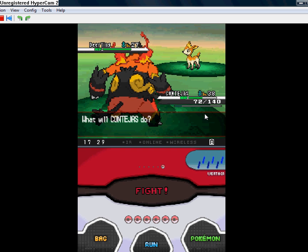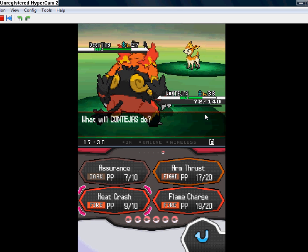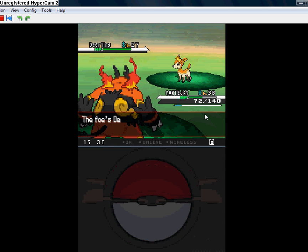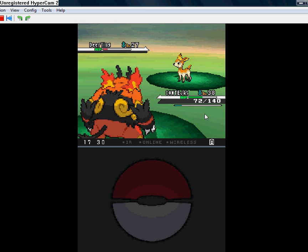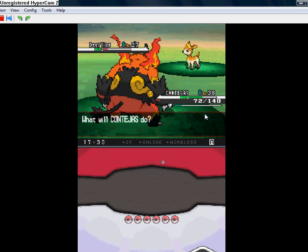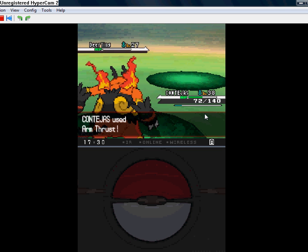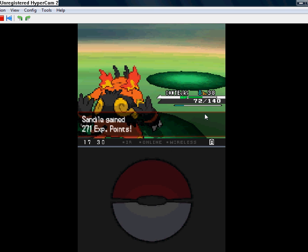This is my Emboar — that's what it's called. I'll just use Flame Charge to finish it off, but it used some move. I'll hit it with Arm Thrust. Bam! That goes down. Deerling faints.